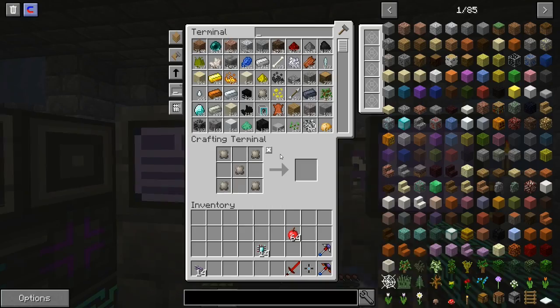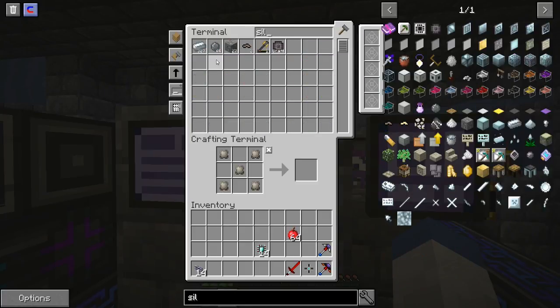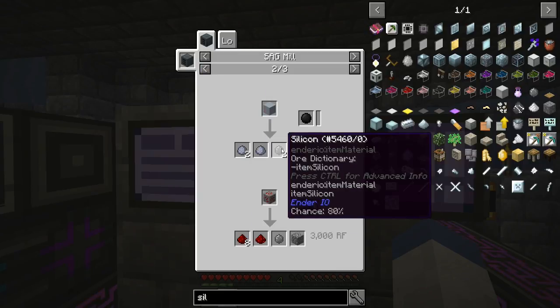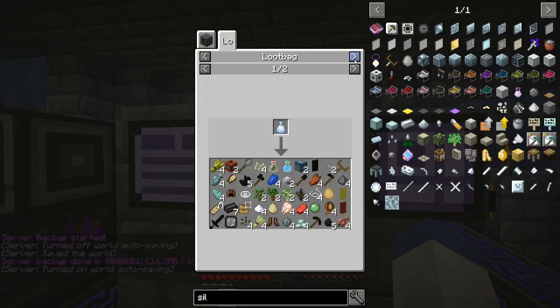One thing we need to do to help this out is silicone — I've got 44 right now. What is the recipe for this? Isn't there a sand recipe? Compressed sand, double sand — is there not just a regular sand? I guess that's it right there. 50% chance. Is there not a 100% chance? I guess not.